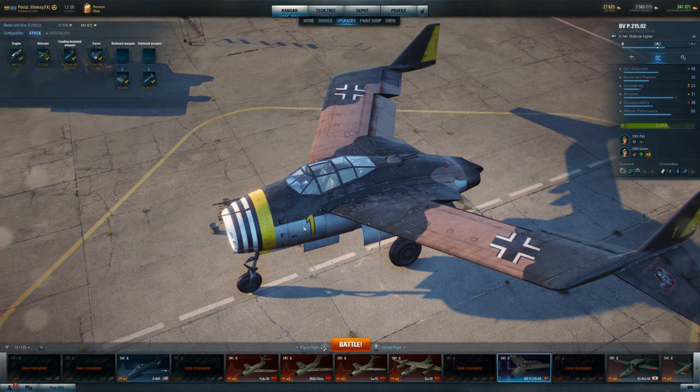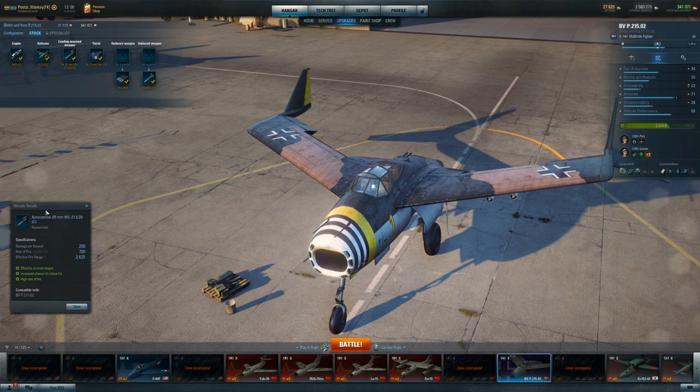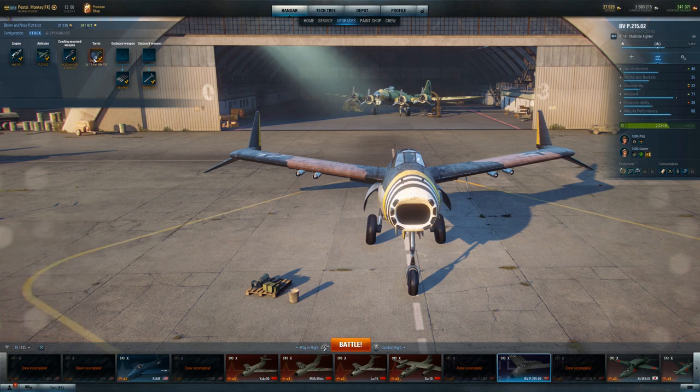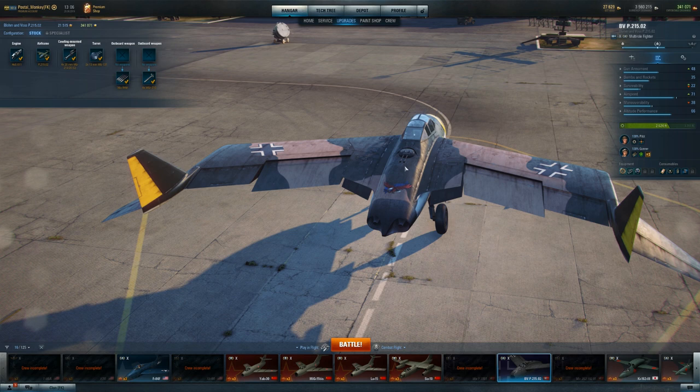So that's how I've got my 215 set up. You've got the four 20mm cannons on the front — really good guns, decent range, kind of remind me of the Hispanos on the British line. At 2,600 feet range and 200 damage per second, you're doing 800 damage a second with your forward-firing guns. You've also got two 13mm machine guns on the back — just enough to really be an annoyance. I typically don't hop on the tail gunner; I just let it hit people as I'm flying through and cause little bits of damage, making it easier for allies or for me to kill them on the way back.